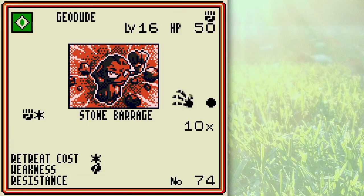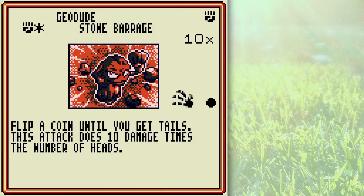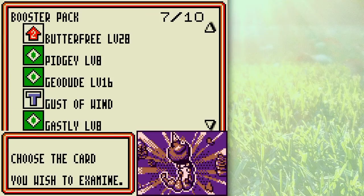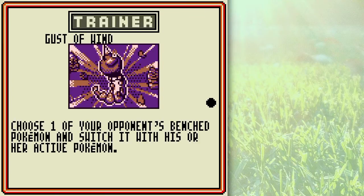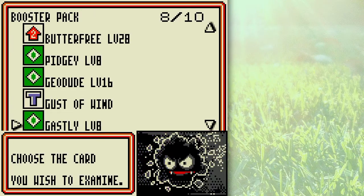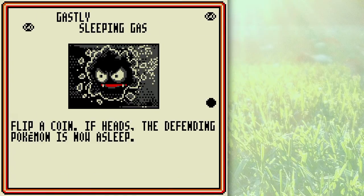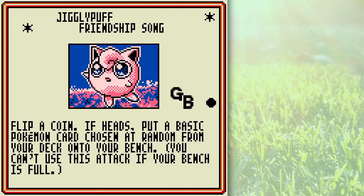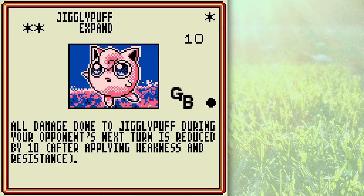Geodude can do a ton of damage, but most of the time you only get 10 or 20 out of it. Gust of Wind — fantastic card — allows you to switch your opponent's Pokemon of your choice. This is kind of an iffy version of Gastly in my opinion; there's another better version of Gastly I would prefer using. This is a special version of Jigglypuff with a Game Boy, by the way.